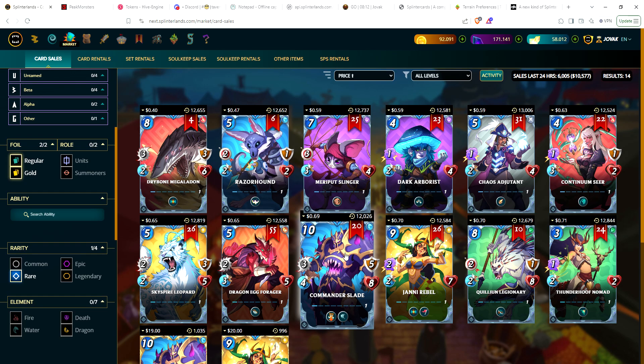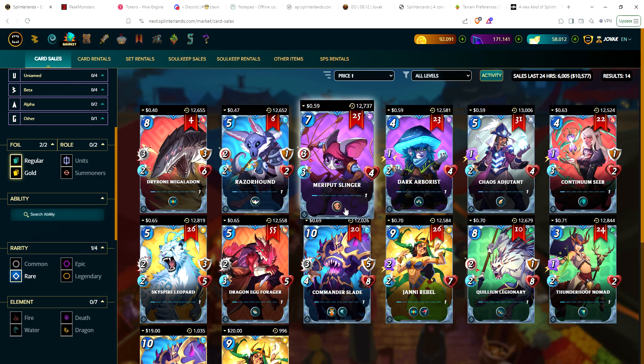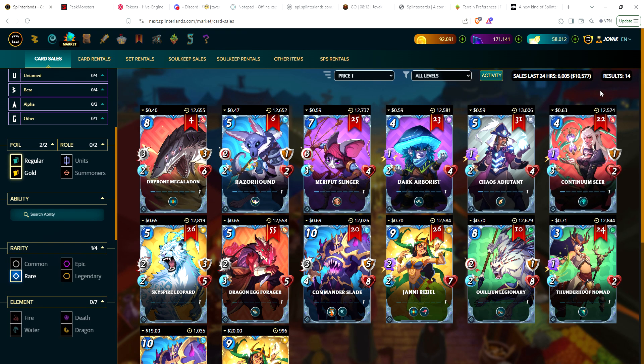Let me get your feedback - are you planning on unlocking any cards now that you can? Have you sold any cards? Have you bought any cards, like being able to specifically target Commander Slade on the market? Let me know your feedback. I'll do a video on this probably sometime in the next couple days - I want to get more in depth into what I think is a fantastic new ability in Splinterlands to sell these new soulbound cards. Stay tuned, and as always stay the course, keep on forging, and have fun - I'll see you soon, take care.